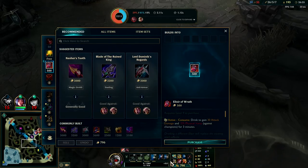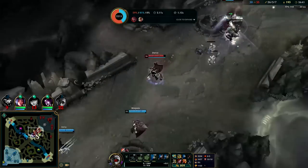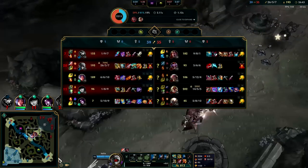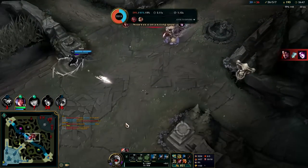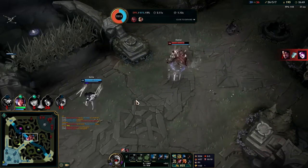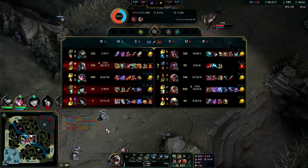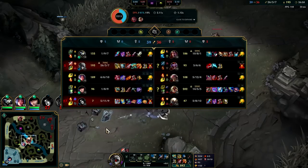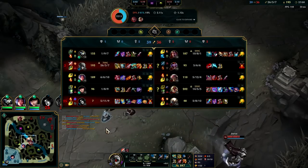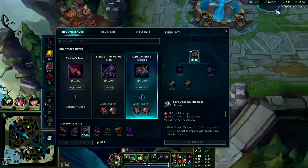We might have to get some armor pen here — might sell our boots for Lord Dom's. I can't believe I just popped like that. I need to save my R for the Darius. I wanted to use it against Pantheon and Shaco since they lined themselves up so beautifully. Darius is the only one who can really pop me, and I can't kill him in just three autos because he's stacking armor.